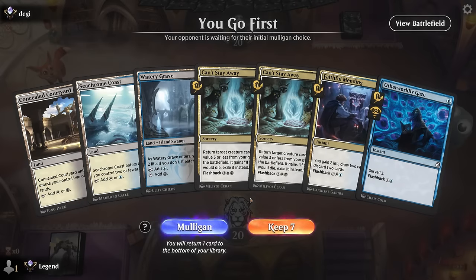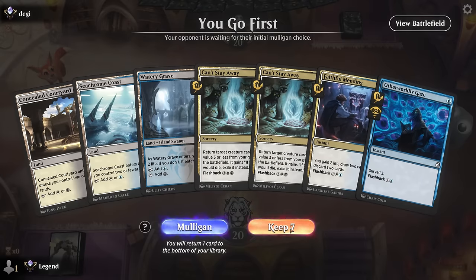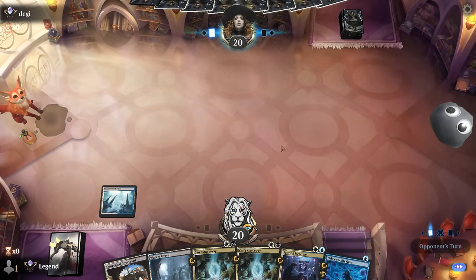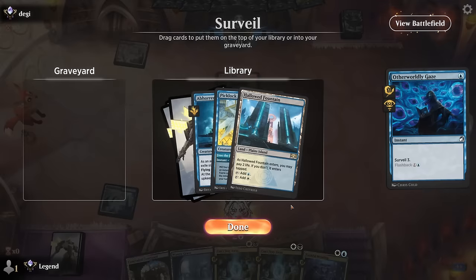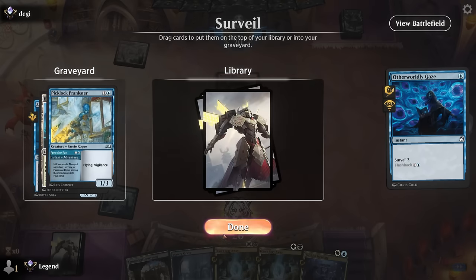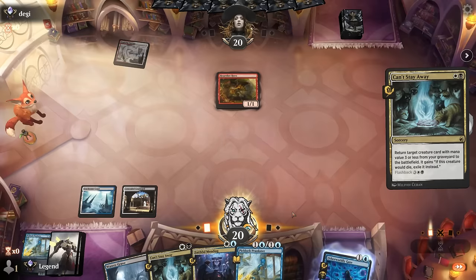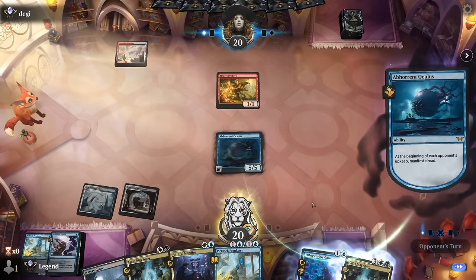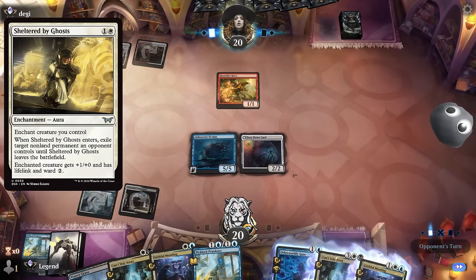Game 1: We're on the play with Gaze, Mending, and Can't Stay Away to potentially reanimate an Oculus. Opponent is red/white with a Hardfire Hero — an aggressive deck. We find Oculus so that's perfect. Turn two we make an Oculus, which gets to manifest dread and can also fill the graveyard. Faithful Mending goes to the graveyard providing value. Opponent has a demonic ruckus plotted and we're hoping they don't have a Sheltered by Ghosts.